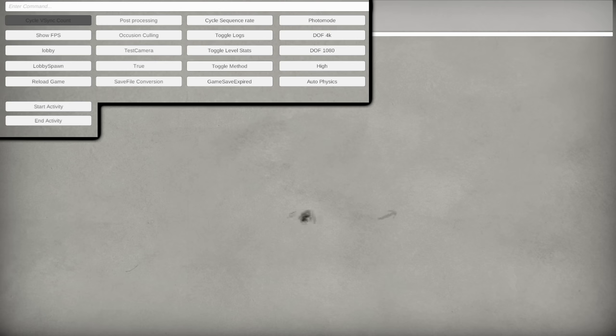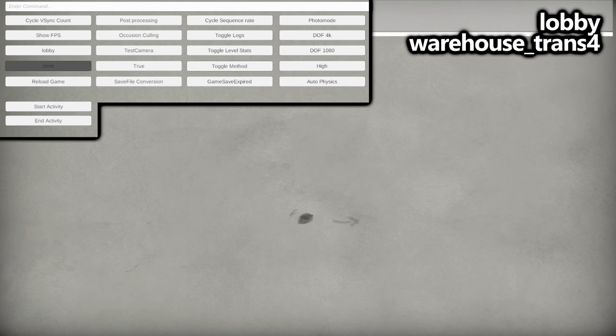For those unfamiliar, a debug menu is basically a special set of commands that a developer can use during the testing phase of their game. To access it in this game, you're going to click in the left stick, the right stick, and press the right bumper at the same time. It'll bring up this tiny menu in the left-hand corner, which I will zoom in on so that you can see it better, but we're only going to be interacting with three different buttons.